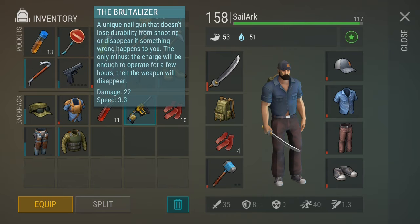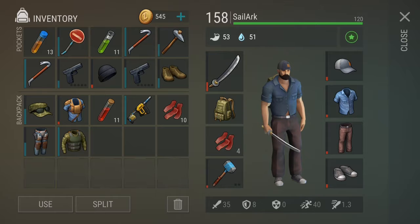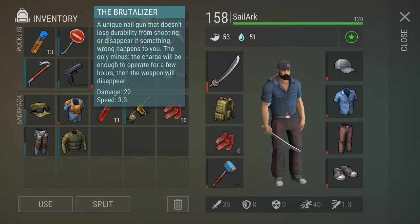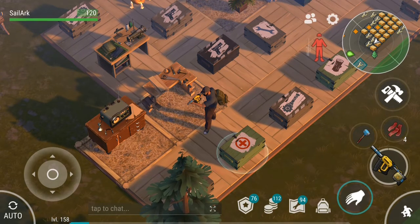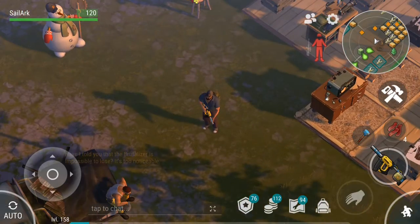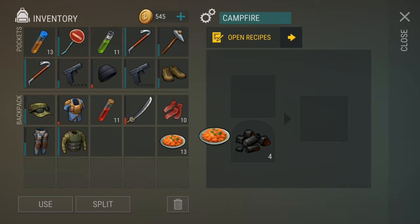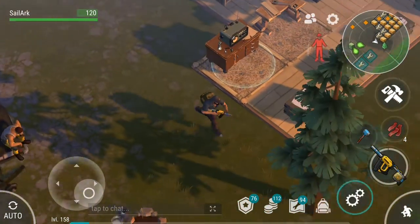Only the charge will be enough to operate for a few hours, then the weapon will disappear. The damage it gives is 22, which is two more than the Clock - Clock's damage is 20 with a speed of 3.3, and the Brutalizer has the same speed but deals 22 damage. I can see there is no loss of durability - that's so cool. Let's go to some events and see what we can do.